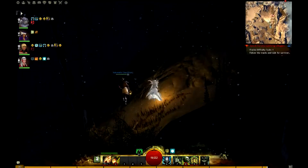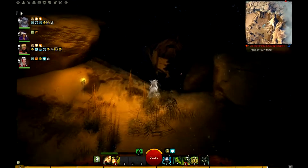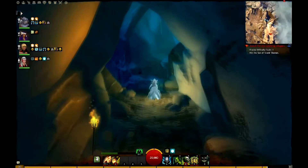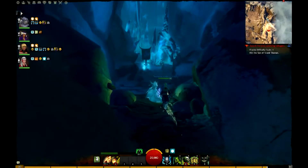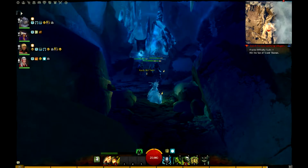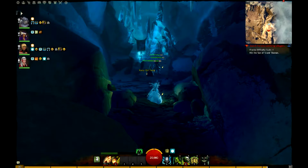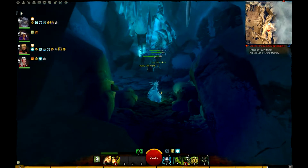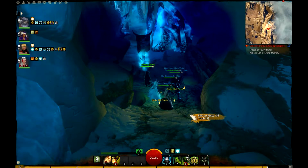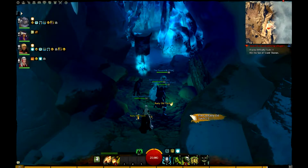As you can see, it's a fairly long run — imagine how many mobs you'd have to kill otherwise. Now we are coming to the last boss of this part of the fractals. You see the banner there. If one or two party members rush in too far, a wall will close. When that happens, just interact with the banner and you will teleport inside the area. The only downside is you may be teleported into ice if you're unlucky.